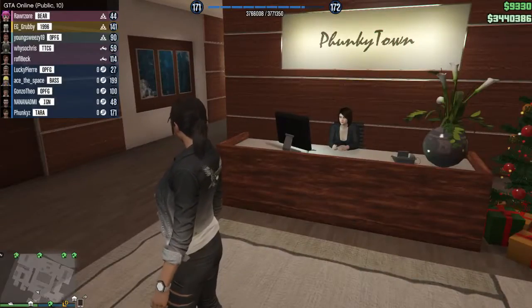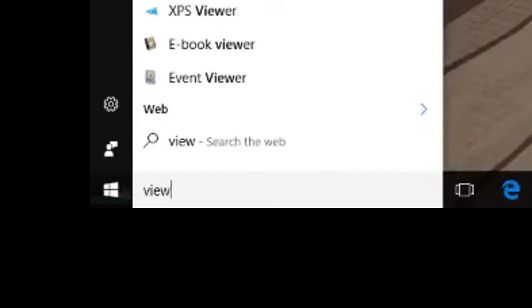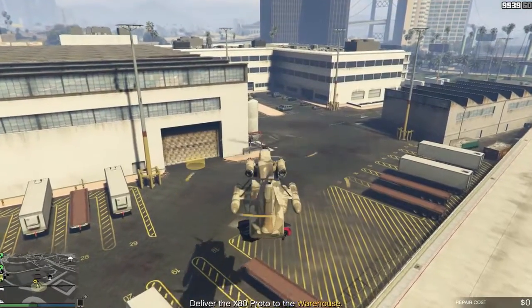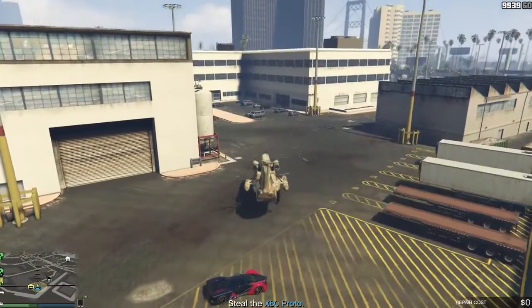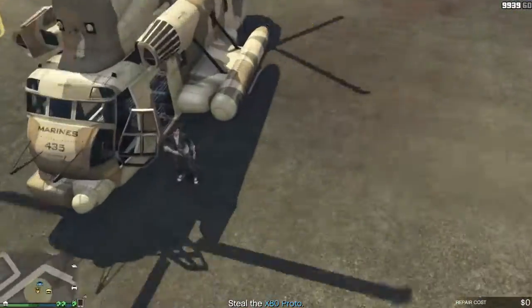Two other methods that I've used that work reliably are: disabling the network adapter by pressing the Windows key and typing 'view network', then disabling the network adapter you're using for a few seconds; and simply pulling the ethernet cable out for a few seconds. There is a chance for other people to connect to your lobby, but I've been able to play for as long as three hours without anyone else joining. If you have friends with you, it might be easier to just kick that unwanted person out of your lobby.